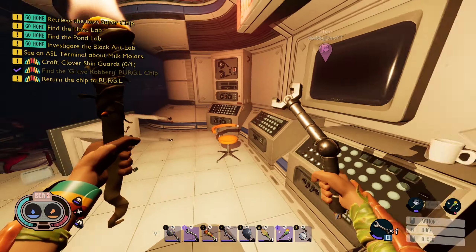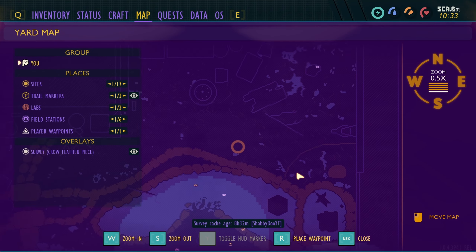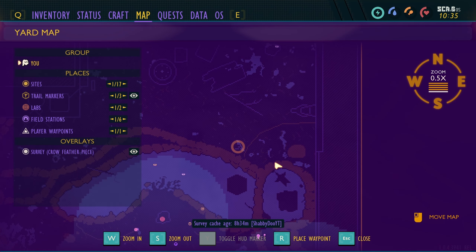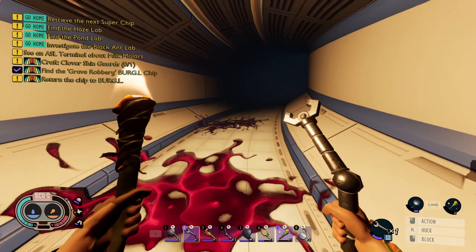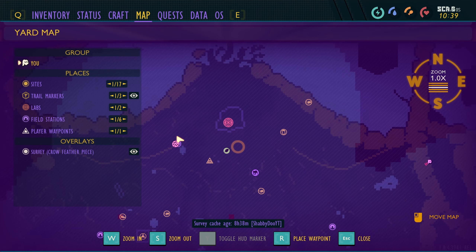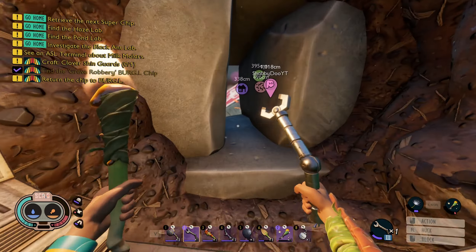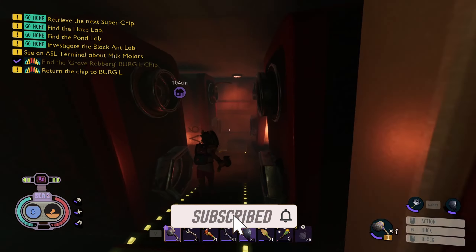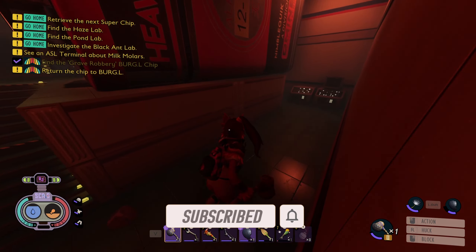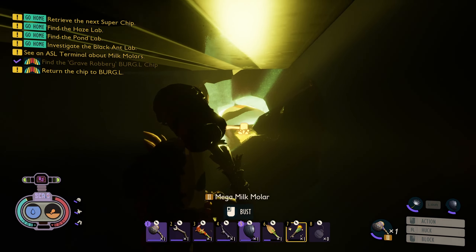Now we're gonna make the final ascent. We're going to go right about here and use this axe to cut through and get in there. I'm probably gonna have to climb so we'll see. I believe over here is where I'm gonna start - I think that's where you break a rock to start getting into the upper yard and begin the ascent. While I was waiting for night to fall, I decided to come back to see our boy Burgle because I remembered there was a golden milk molar down here that I never got.